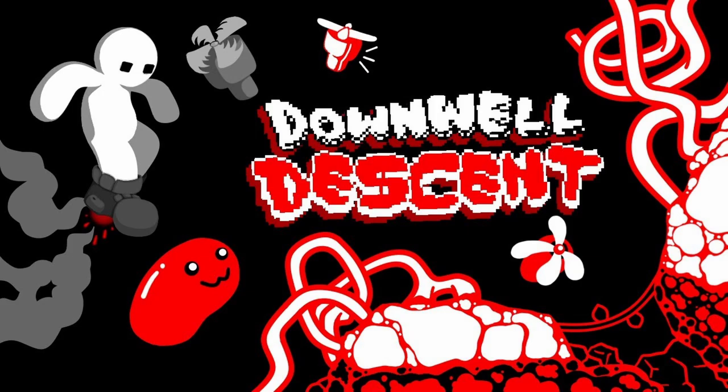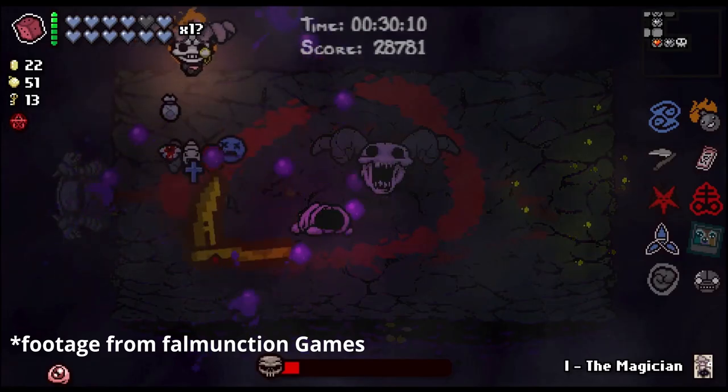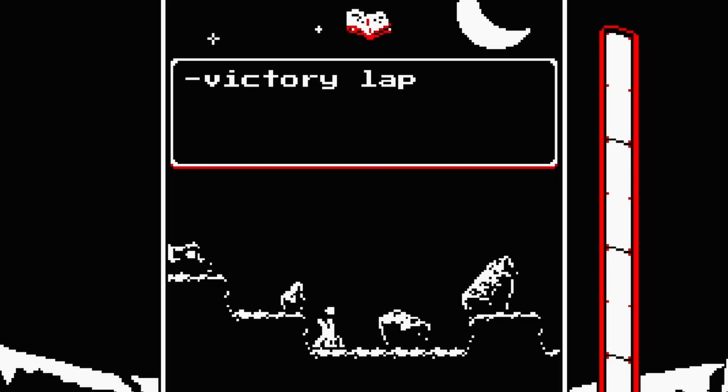Descent. They added some new stuff - they added a victory lap feature. The only example I can think of is Binding of Isaac, where you're really strong at the end and you can just go play another whole run with the upgrades you currently have. The way they balance that is they activate hard mode for the second lap, which is notoriously difficult.